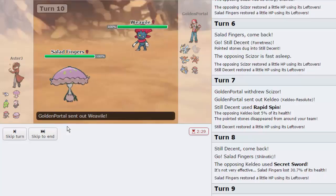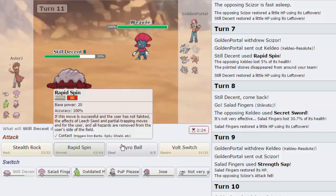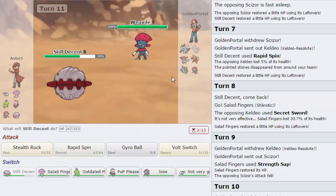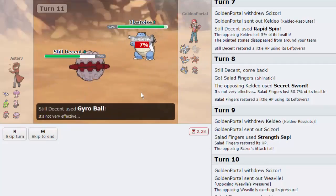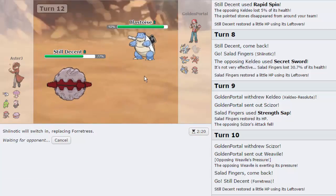We go right back into Fortress. If he stays asleep, great. If not, he's getting a U-turn off anyway, and Shinotic can wall Keldeo for days. He's actually Leftovers, not Choice Band. He goes into Weavile, so I go for Gyro Ball. I could go into Beware and risk my Assault Vest, but I think Gyro Ball is the better play. I swap back out into Shinotic - I have a perfect pivoting core between these two.